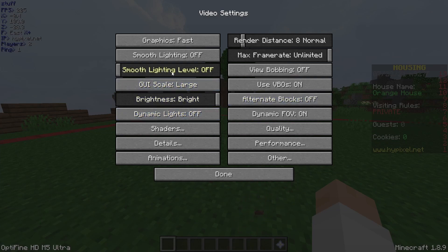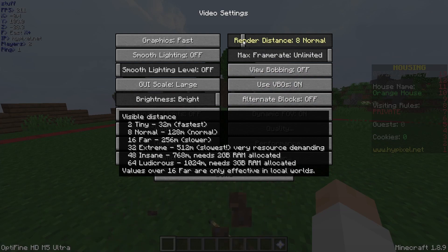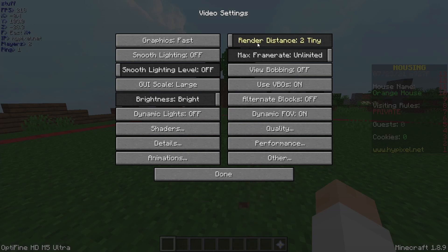Brightness doesn't really matter, keep it at whatever you want. Dynamic lights you should keep off. Render distance — I have this at 8. You don't really need anything more than 8, but if you want the highest FPS possible, just turn it down to 2.